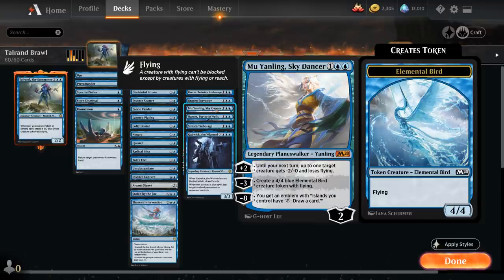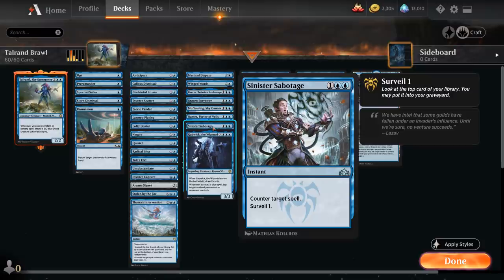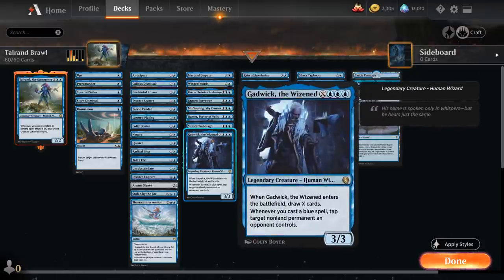The minus 8 can also be very fun, giving us an emblem saying islands we control can tap to draw a card. Then Narset can shut down card draw from the opponent while finding non-creature spells. Sabotage is one of the few 3-mana counterspells, but we also get to Surveil 1. Gadwick is a nice way to refuel — we get to play him for X, and when Gadwick enters the battlefield we draw X cards, and whenever we cast a blue spell we can also tap target non-land permanent our opponent controls.